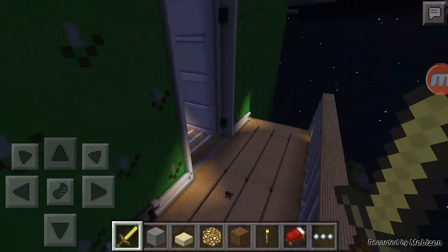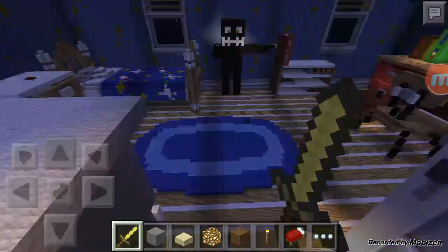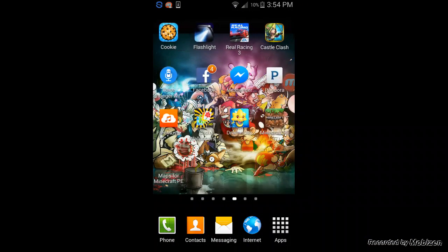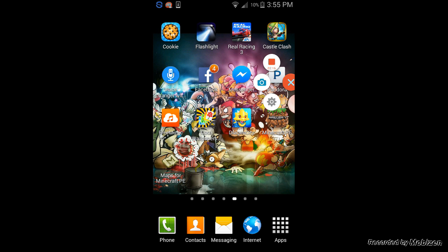If you guys want to play on this world for yourself, you can go ahead and get it. Get the app and you can download it, just so you can search and stuff. It's pretty cool. It's called Maps for Minecraft PE. It's really cool, you should get it. And peace out, you guys.